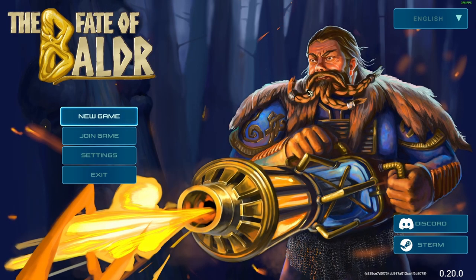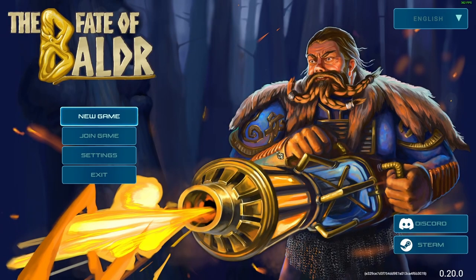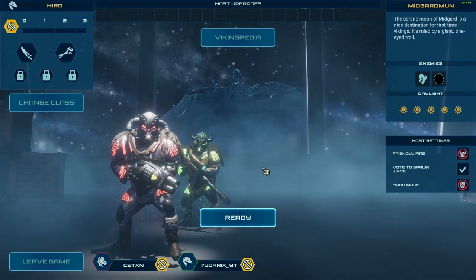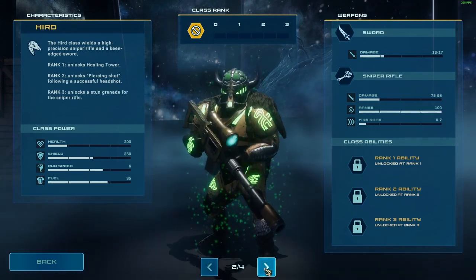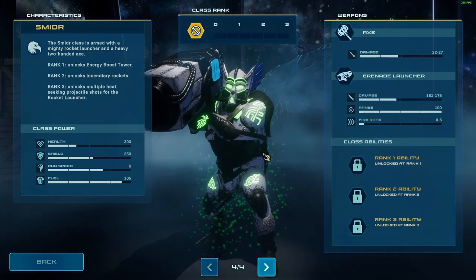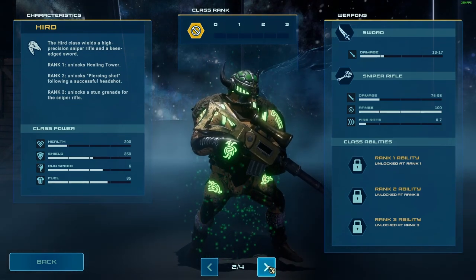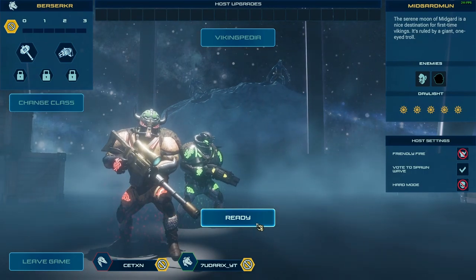I don't see any invite button. Maybe I can join you — join game, yeah! Oh okay. So you can change class if you like. We have a berserker, a sniper, Nightinger, Grenade Launcher, LMG, and rocket launcher. I'll get a sniper. I'll go with shotgun. All right, I'm ready.